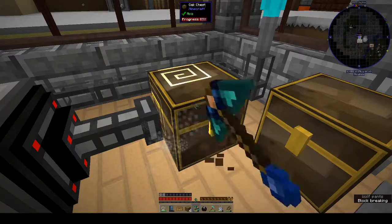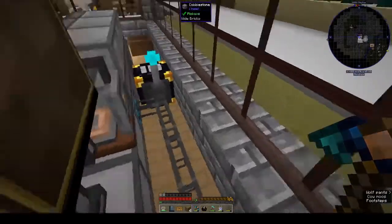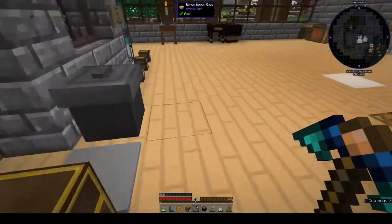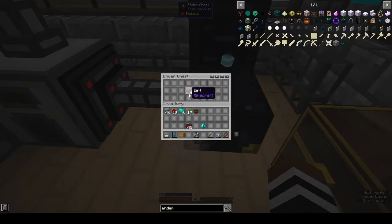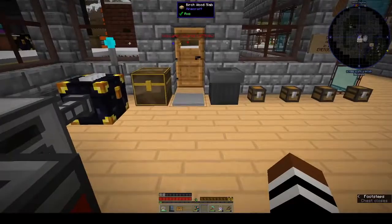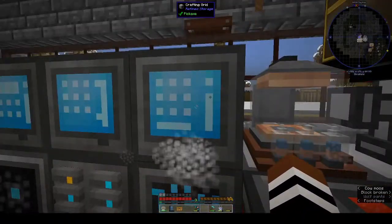I don't have a code on this — it's still white, they're all connected. So whatever I put in here will end up in our system. You've got to love an ender chest — I love an ender chest from Ender Storage, brilliant thing.